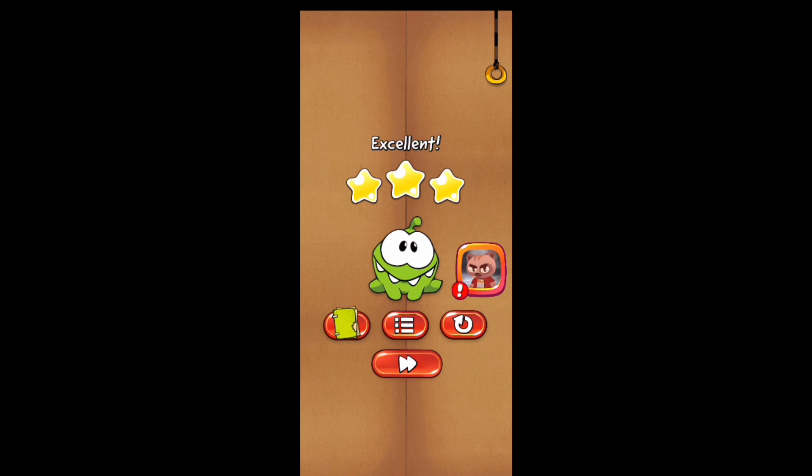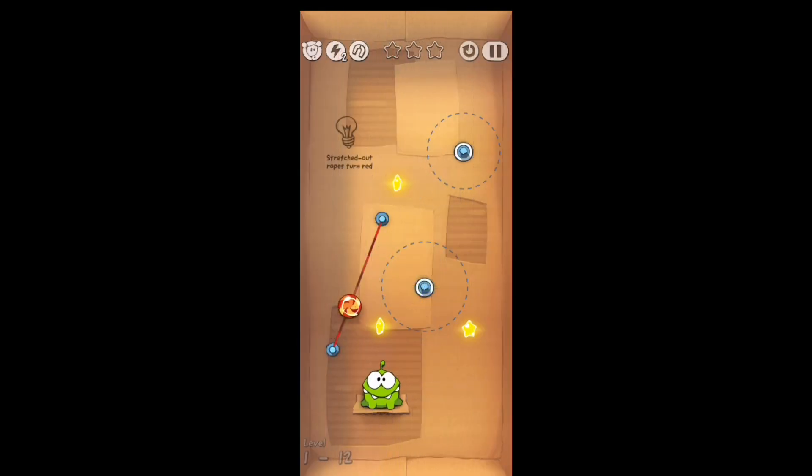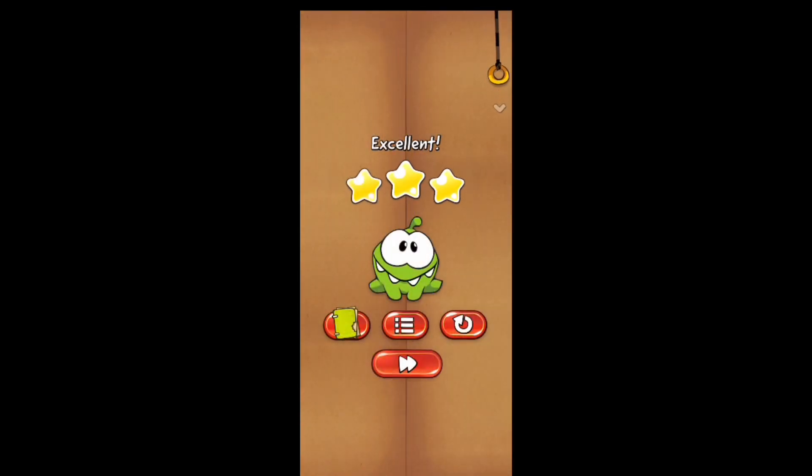We're now moving on to level 12 of the cardboard box. It's showing off the stretch of the ropes, and the slack is shown in red. Once you cut the bottom rope it's going to shoot out and get that first star, then connect to the top rope. You're going to cut the original rope and drop to get the star to the right — it's going to attach onto another rope and then swing with momentum to get the star all the way to the left.